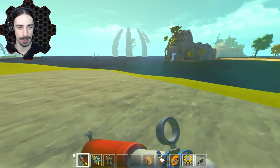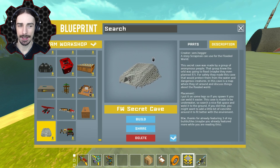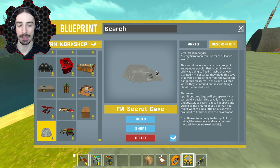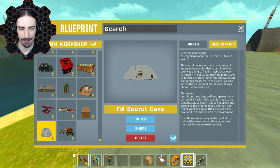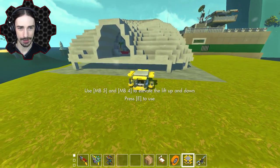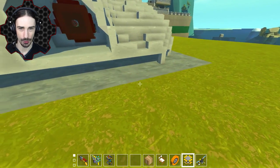Let's go ahead and see what we're gonna be looking at today for our Flooded World. Here we've got a pretty clever idea — this is by Sam Heger. This is called the Flooded World Secret Cave, and apparently this is designed to actually be underwater. The idea is that some people made a cave bunker in preparation for the flood, so these guys knew the flood was happening. So let's go ahead and spawn it in. Oh, this is actually pretty big. It has a doorway — like a vault door. That's pretty cool.